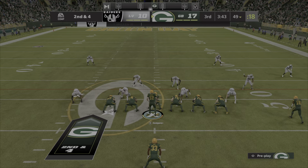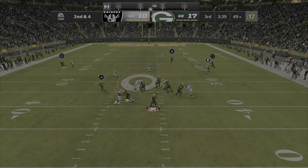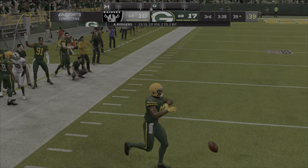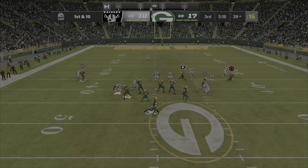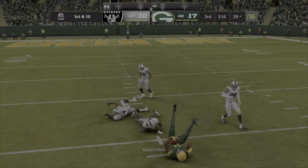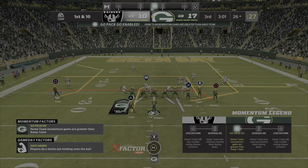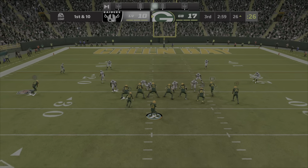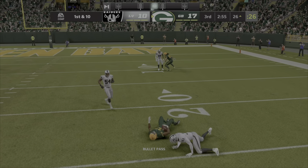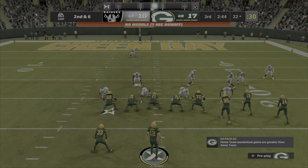Throwing is Rodgers — left side completion to Jones, 39-yard line. Rodgers again now, he'll find Jones again, complete, and he's going to get this inside the 30. Lambeau Field — one of the best home field advantages in the NFL, no doubt. And they're a happy bunch here as the Packers lead in the third quarter, second and six.